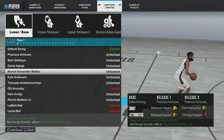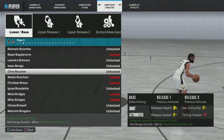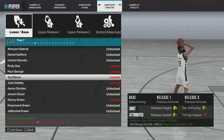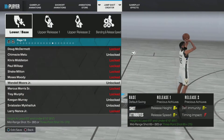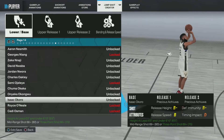So first, to make this jump shot you're going to have to find Isaac Okoro — sorry if I said his name wrong. If you don't got it unlocked then you have to upgrade your 3-point or midrange. Alright, so he's right here on page 14.